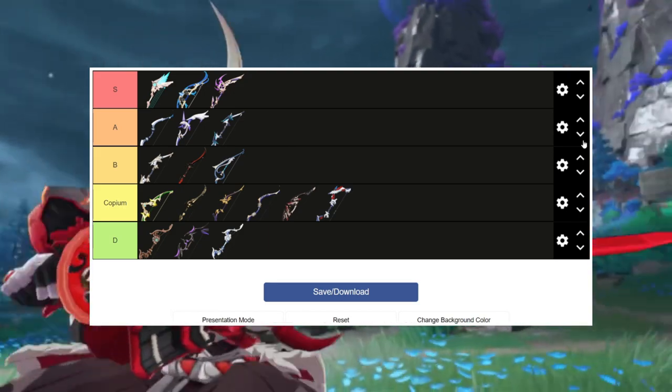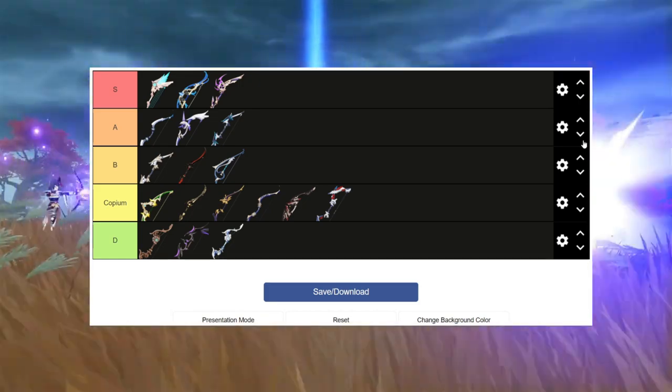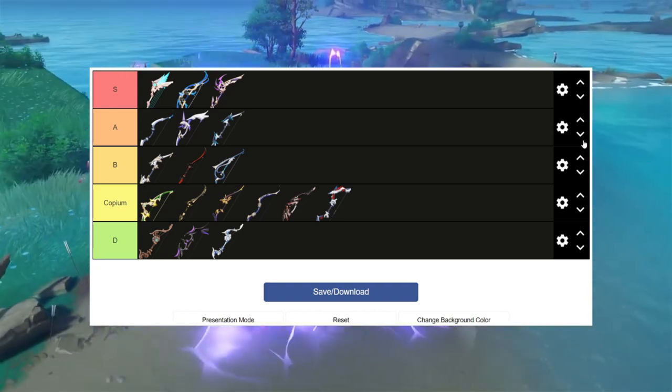Well, this about sums up the weapon tier list and artifact choices for Kujou Sara. Let me know what you guys think, and also let me know in the comments how you are going to build your Kujou Sara when you pull her — I'm genuinely curious. If you enjoyed the video, leave a like and subscribe. As always, thank you for watching.